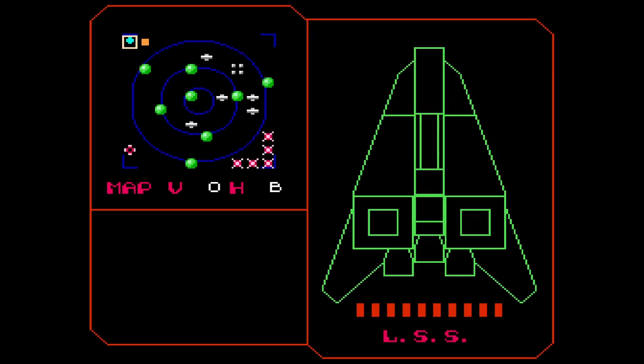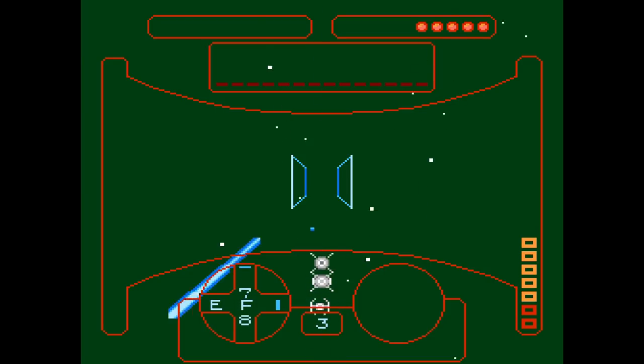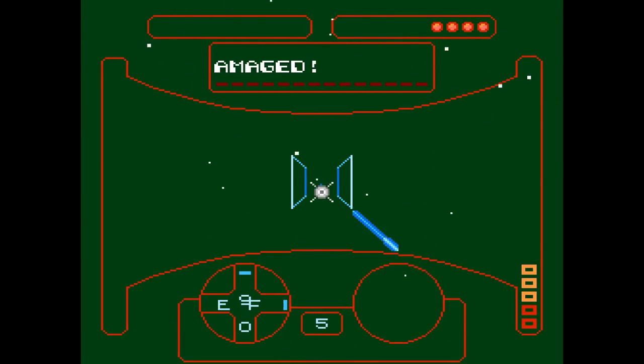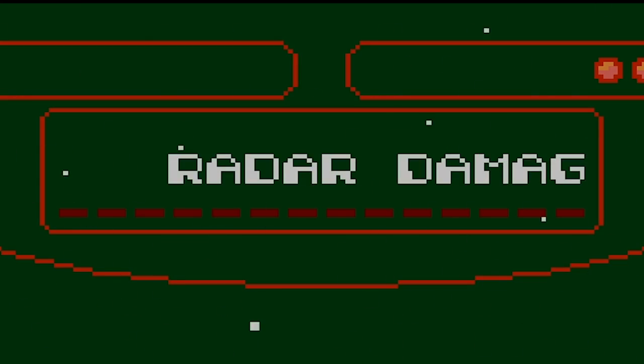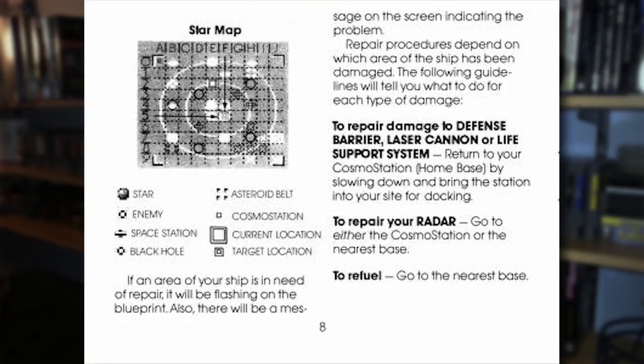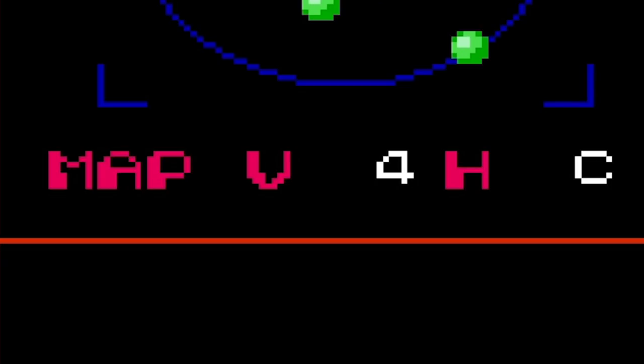If you tap the select button, you'll bring up the information screen. You've got a schematic of your ship, which also acts as a damage report — it's not just as simple as taking too much damage and dying. There are parts of your ship you'll need to keep an eye on, such as radar, life support, shields, or your lasers. Then you've got a star map where you can see your current location on the grid, as well as other planets, space stations, and enemy ships. Your location is marked by a little square, and you'll always start out at your home base ship. You can move the cursor around to set a course for another spot on the star map, plotted with a letter and a number. Press select again to switch back to the main screen and you'll see that same letter and number aligned on your gyroscope.